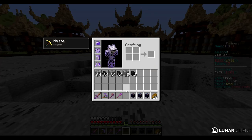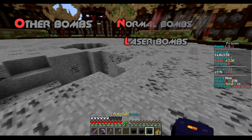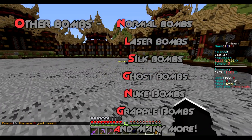There are several kinds of bombs you can collect, all with different abilities, such as normal bombs, laser, silk, ghost, nuke, grapple, and many more.